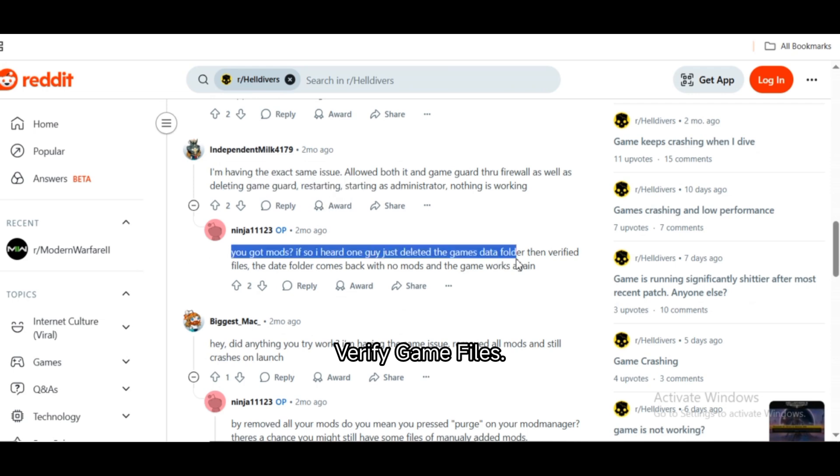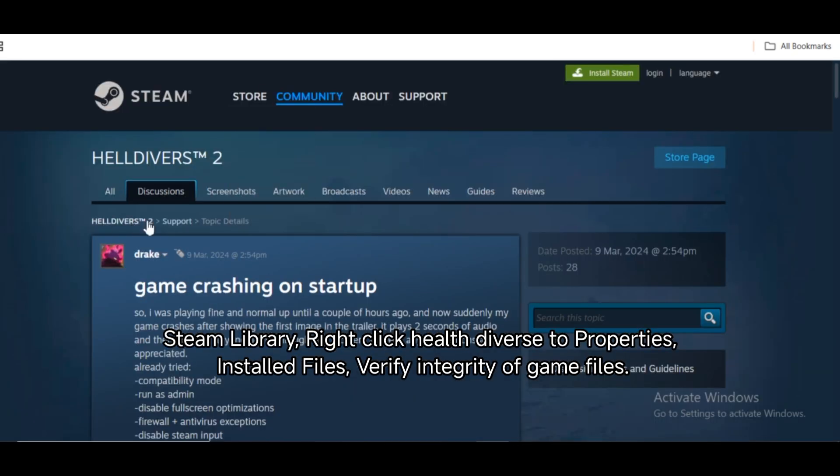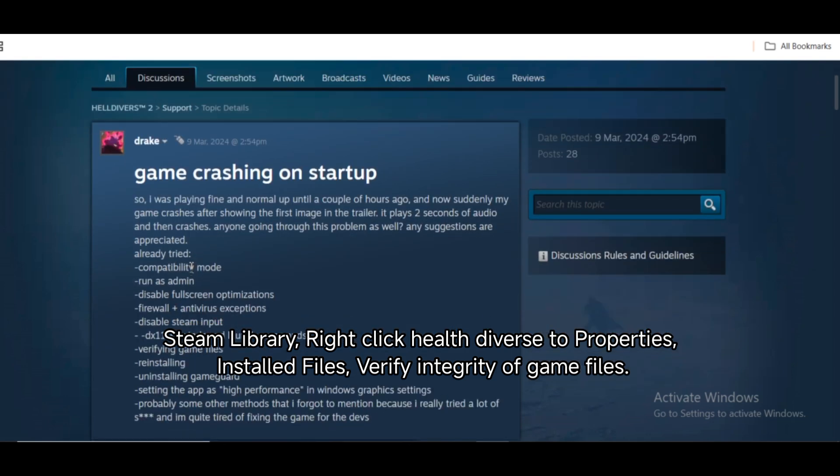Verify game files: in your Steam library, right-click Helldivers 2, go to Properties, then Installed Files, and click Verify Integrity of Game Files.